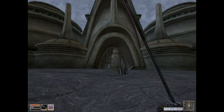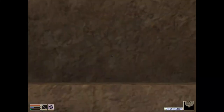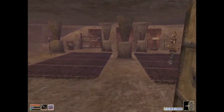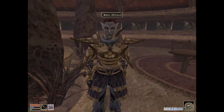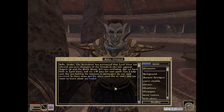Vivek didn't give me any specific individuals I was supposed to talk to, so I don't know precisely who to look for, or if I can just talk to any Ordinator. Usually these have been places where important people have been at the top. You are Raylan Oathreval, so let's see if you have anything useful to say. Hello, Drolon. The Archcanon has announced that Lord Vivek has selected you as a champion of the temple in the war against Dagoth-ur in the Sixth House. It's very confusing, but we have faith in Lord Vivek and we will pray for your quest. Can I help you? Are you looking for someone in particular? Do you need services? Is there some specific place you'd like to visit?